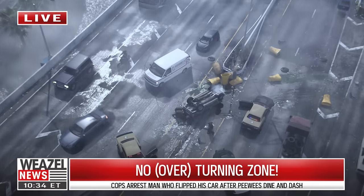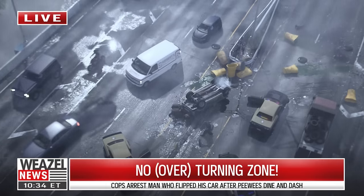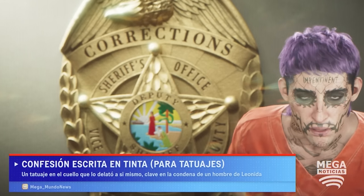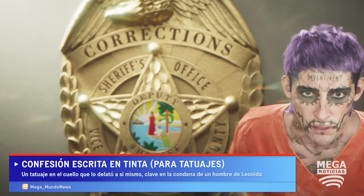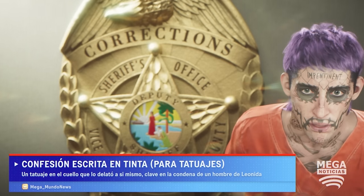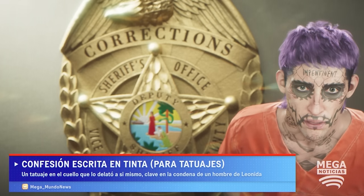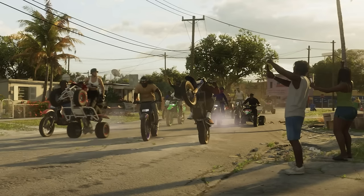Next, we get another look at police vehicles in GTA 6. The crash on the interstate features Florida State Troopers — those Dodge Charger-style cars are based on real-life Florida State Troopers. We also get a detailed look at an NPC covered in face tattoos on what appears to be a Spanish-language news segment, reporting that a Spanish inmate was found guilty after ratting on himself due to a neck tattoo detailing his crimes. In the background, we get a look at the official Vice City seal, inspired by the real-life state of Florida and Miami seal.